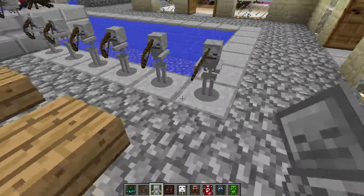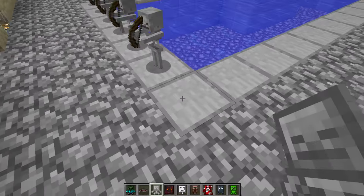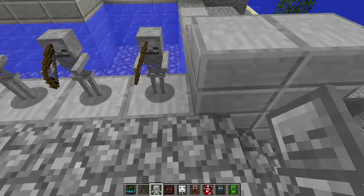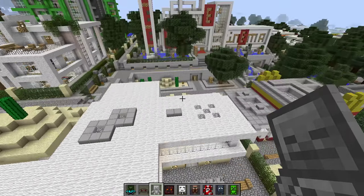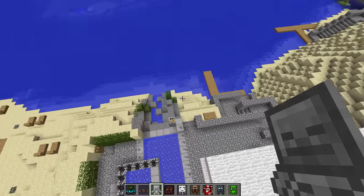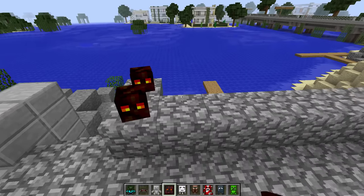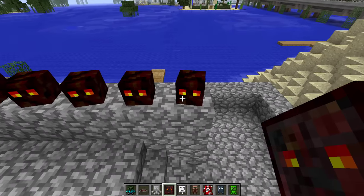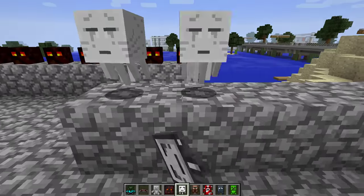That should stop any children from falling in — that should scare the children away. This is going so well so far. We have zombies around the front protecting my little pathway, and we've got skeletons and spiders. I want people to know they're not allowed to climb on walls, so — magma cubes. These are actually quite scary to look at. And also the ghosts — the ghosts are gonna be cool ones. They make such a nice sound. This is so nice.